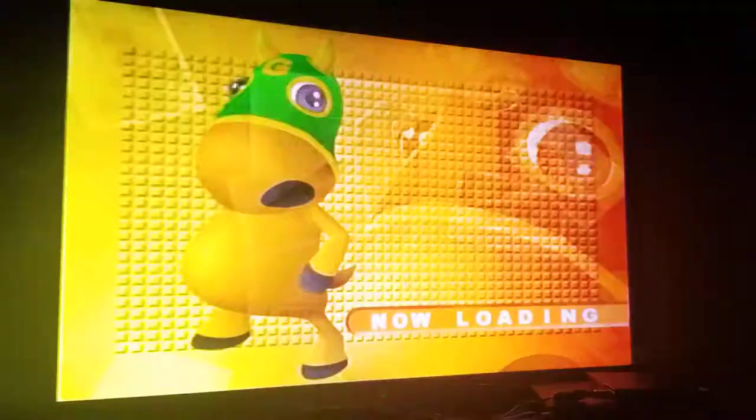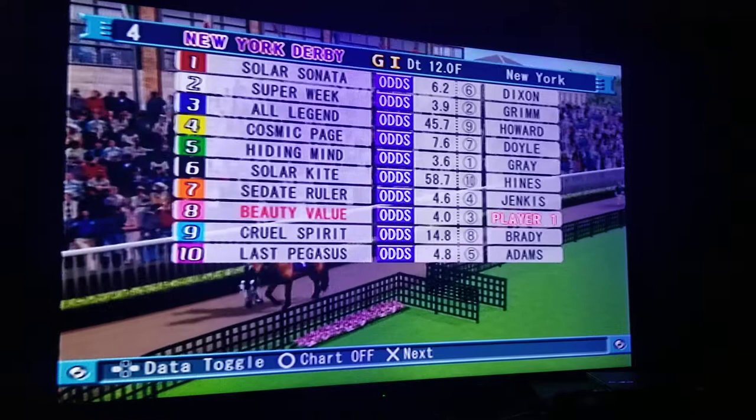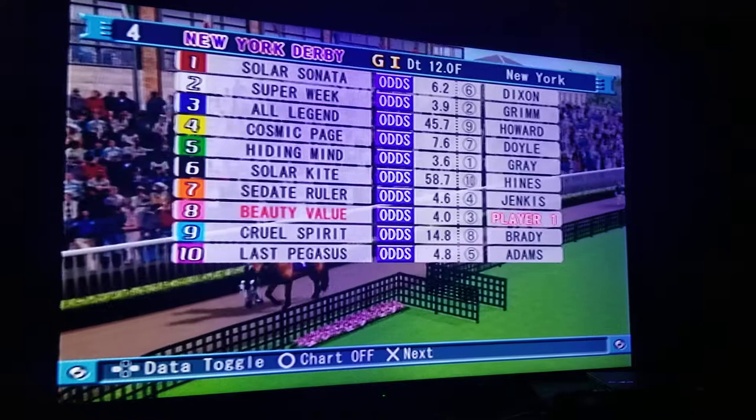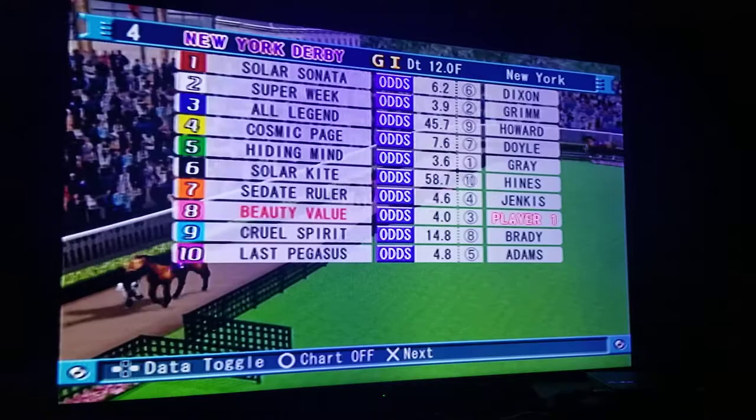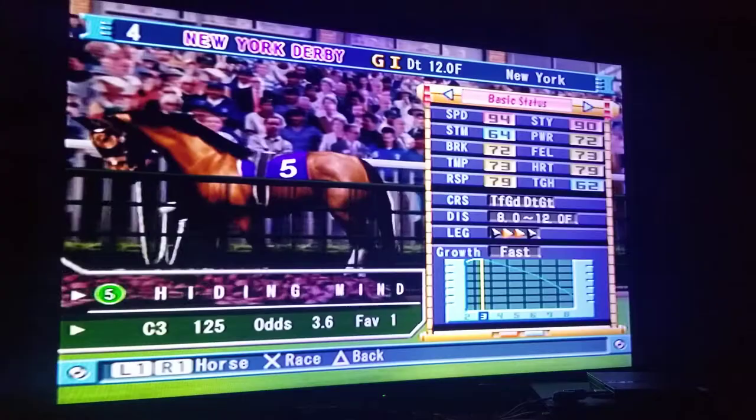I don't know how the odds are gonna be, but let's see. I don't think we're gonna be the favorite — sometimes they surprise you. We are third in favorite. Let's see what that hiding mine horse, number five, has got. Our speed is really 83 and that favorite horse Hiding Mine is 94, so wow, it's a huge difference right there.